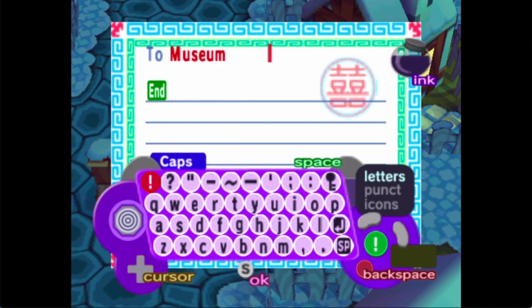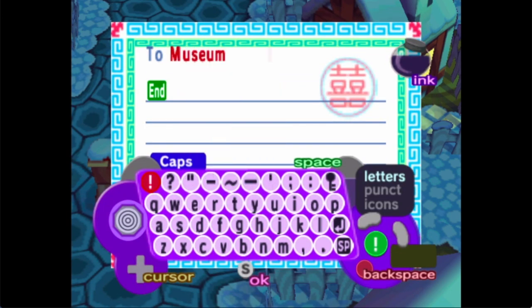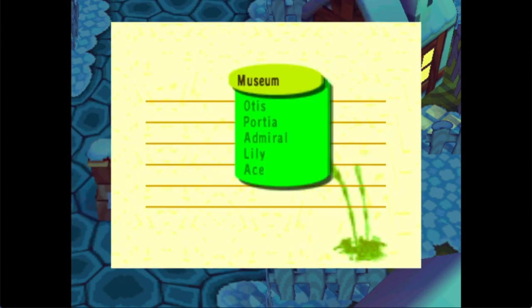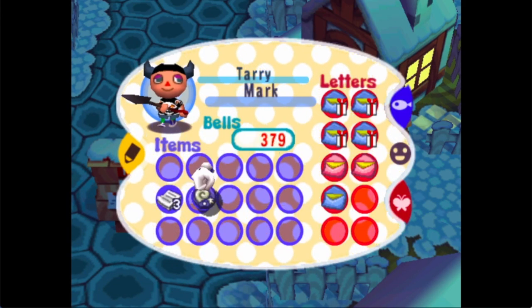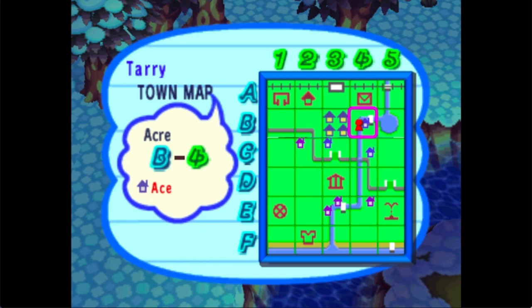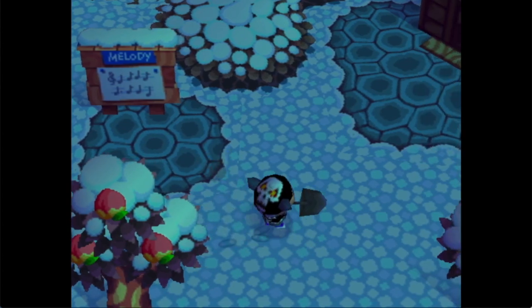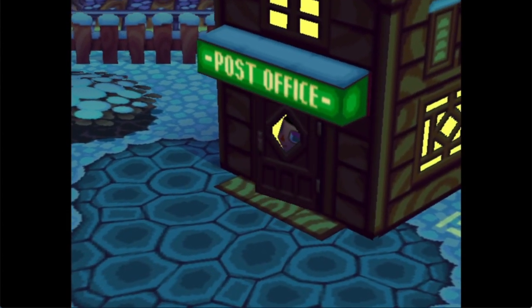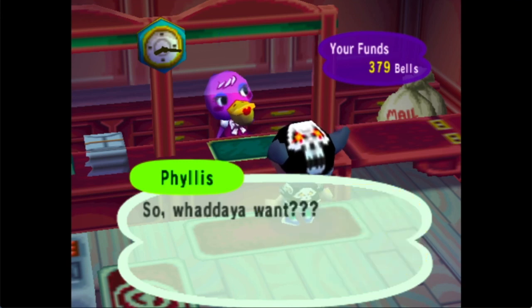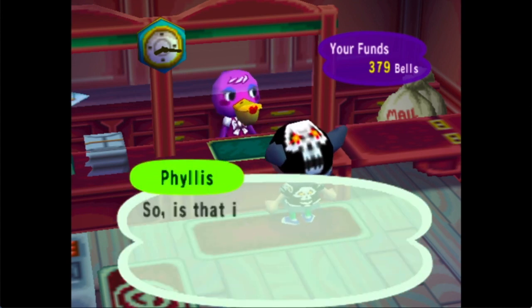The reason I did this before is because if you write a letter you can store more items in your inventory, since you only have so many spaces. But since we didn't have the museum yet we had to change all these. So I'm going to go ahead and send these out — these were the fossils we got from last time. Since we got some fossils last time we can mail them out now.